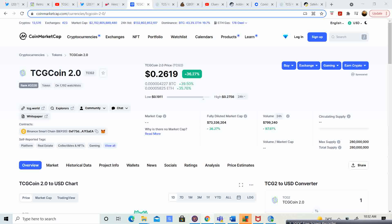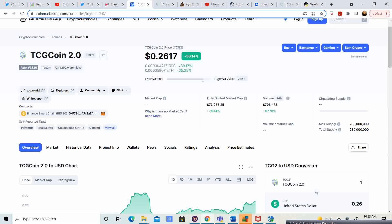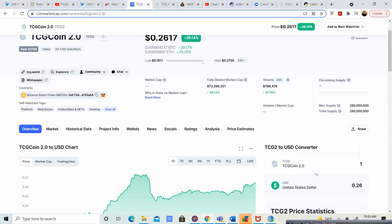So, TCG Coin 2.0. A lot of people are wondering, why is it rising? Why is it rising so fast? Guys, there is a bunch of news, a bunch of things coming up — super exciting stuff. But before we get into it, let's take a look at the price. We're at 26.17 cents, up 36.14%.